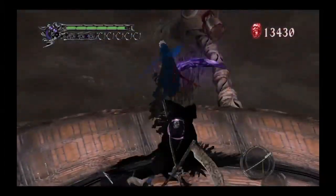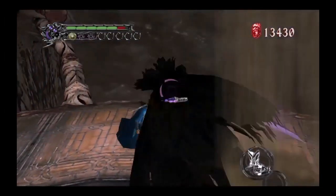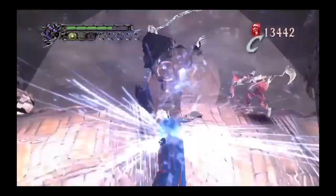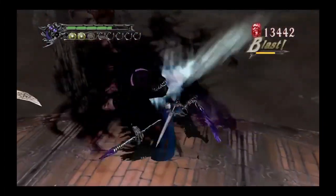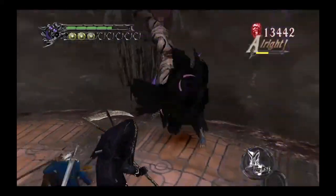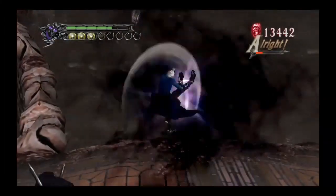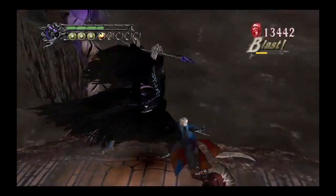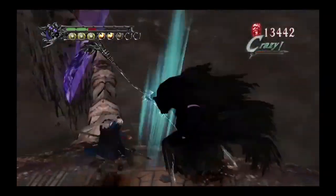If you saw the leaked cutscene from a couple weeks ago — massive spoiler — Dante went into a Devil Trigger beyond the one we saw in gameplay, in his trailer where we saw him in that winged form. He took on that form and then charged the new villain Urizen, just to buy time for Nero and V to escape.